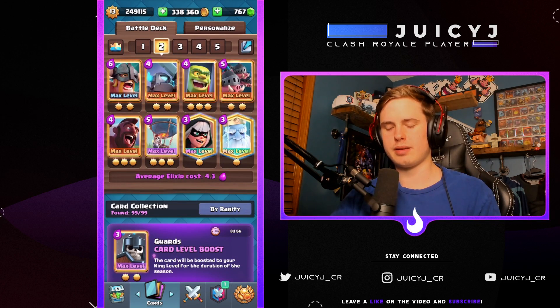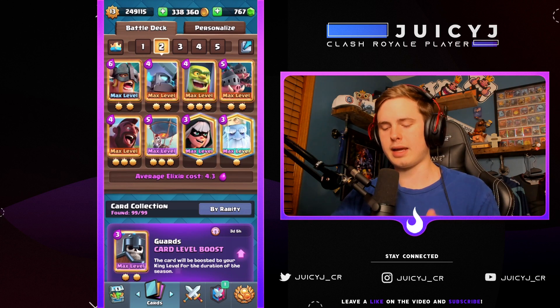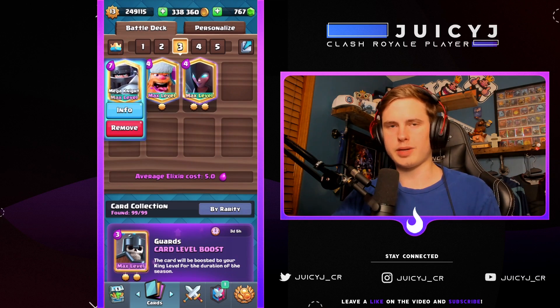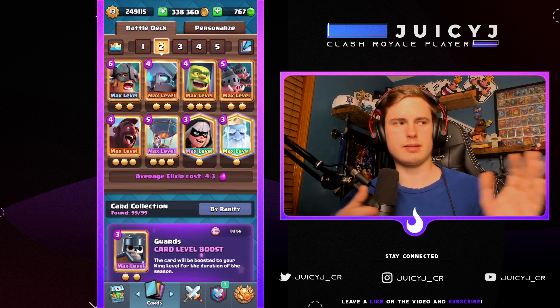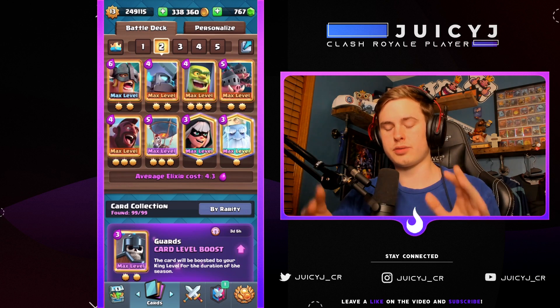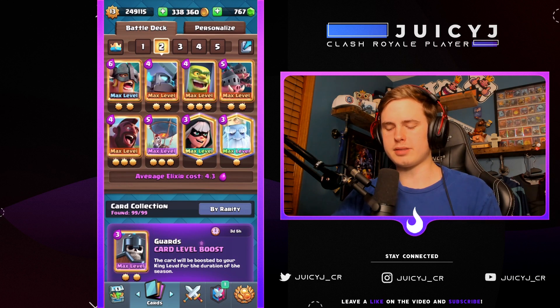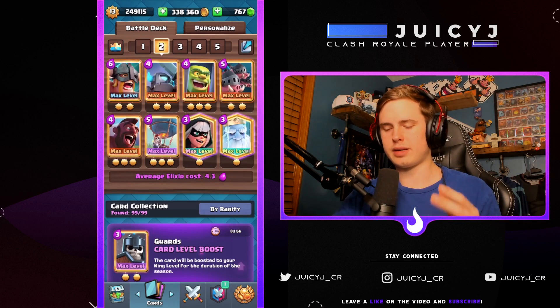Every single one of these 11 cards has the same exact placement and you can activate king tower against all of them. Obviously, some like the mini pekka you might not want to because the mini pekka will get a hit, and mega knight will get its jump — but most of these cards it's going to be really good value to activate against. The tornado is only three elixir, so you're going to be able to get a positive elixir trade on almost every single one.